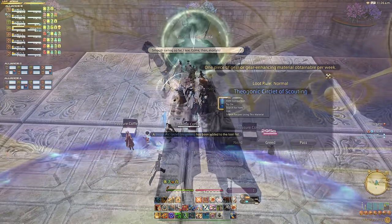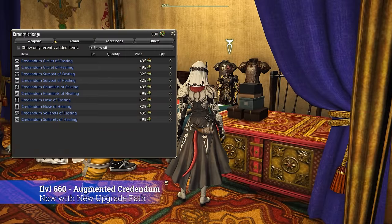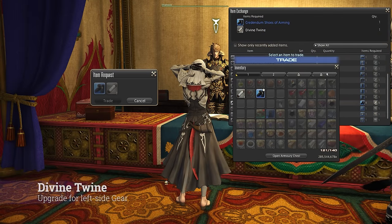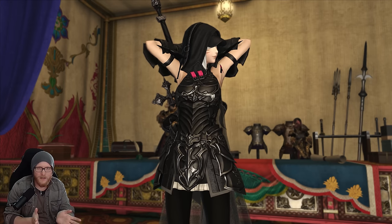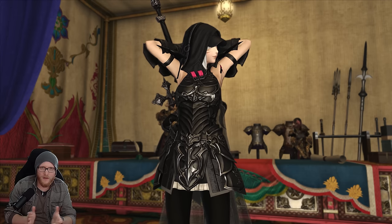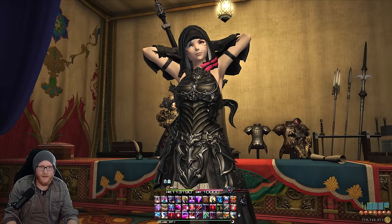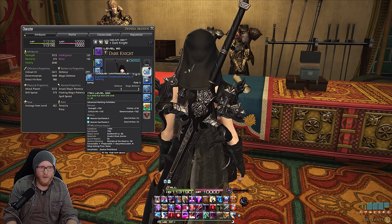Everything else is kind of a mix and match, especially the Augmented Credendum gear which is your best in slot by nature, but also some of these pieces can be replaced with sub-item level gear at 650 which comes very close but might offer better secondary stats. My apologies for my language as always — I'm not a native speaker. I am quite close to my finish line of getting best in slot with my tanks.